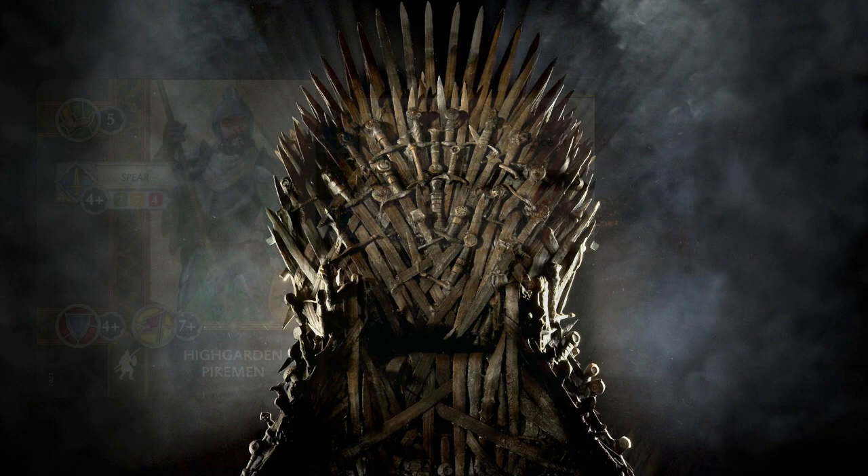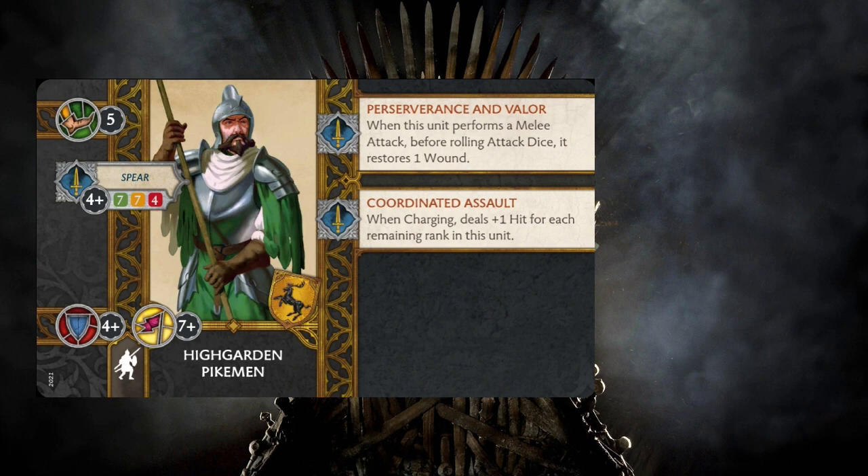For five points, we get an infantry unit that has speed 5, and their melee attack is called Spear. They hit on 4s, and they have a 7-7-4 decay stat. Their defense save is a 4+, their morale is a 7+, and they have two abilities tied to their melee attack. The first one is Perseverance and Valor, which triggers when a unit performs a melee attack but before rolling the attack dice — it restores one wound.